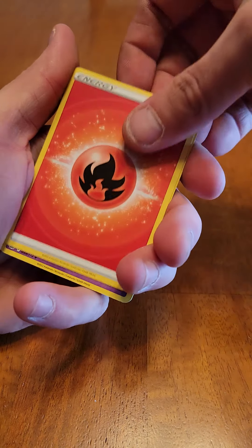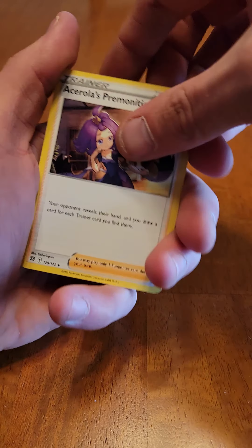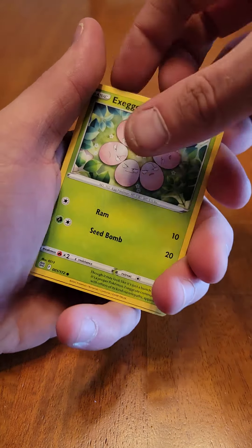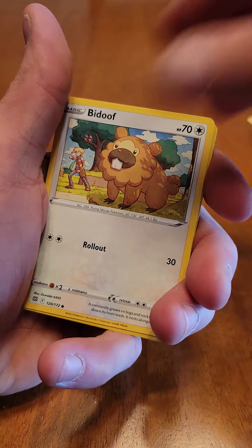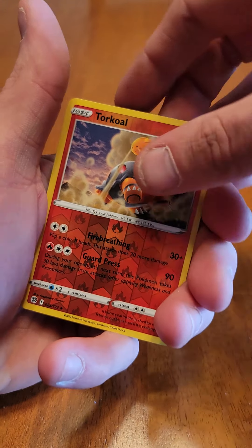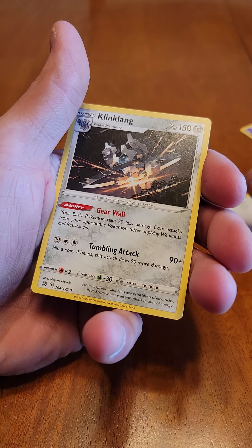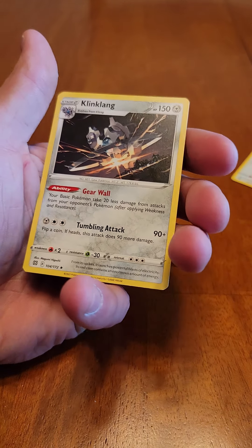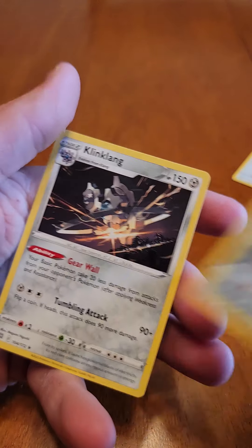Pack 6: Maybe fire will give us the Zard! Trainer, trainer, Farfetch'd, Exeggutor, Grimer, Clefairy, Bidoof. Our reverse holo is a Torkoal and our rare — non-holographic Klang. Didn't I just have that? Oh, that was the last one — reverse holo, non-holo.